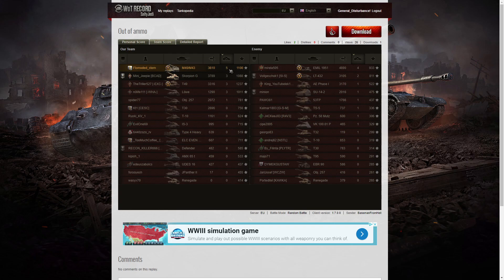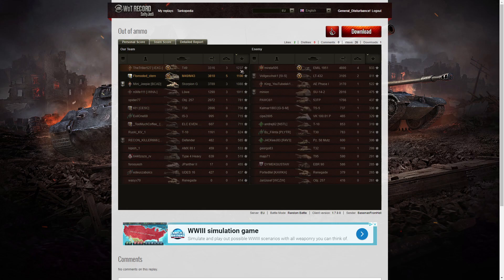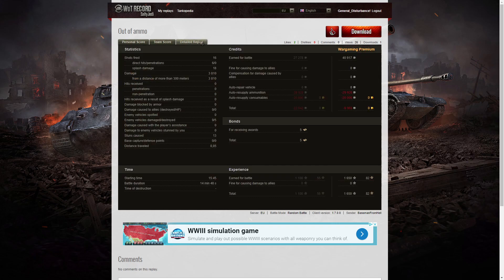The high scorer for kills was Bassman with 5. The second highest was the Emil 1951 with 4, and then three members of our team — Scorpion G, T49 and Lerva — with 3 kills apiece. For base XP it was the T49 who did best: he picked up 1,224 spotting assist and 1,237 base XP. 1,100 to Bassman, 1,088 to Scorpion G, and 1,011 to Lerva — only 4 players managed over 1,000 base XP. Bassman fired 16 rounds, all of his ammunition expended. You get 30 rounds in the 212A, which is surprising — you'd think they'd give 30 rounds to the M40/M43 as well.